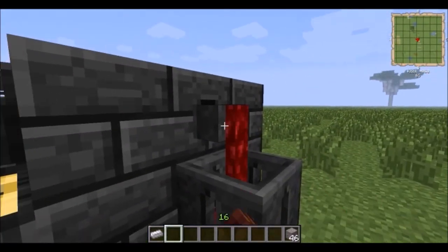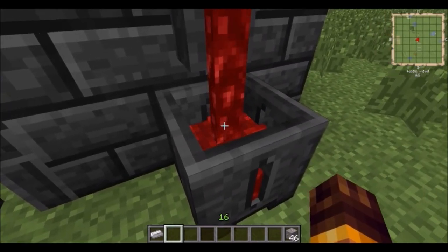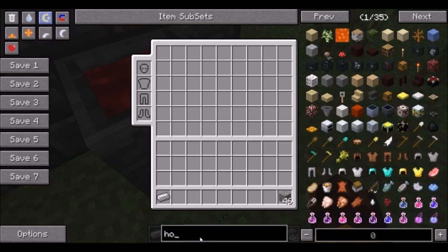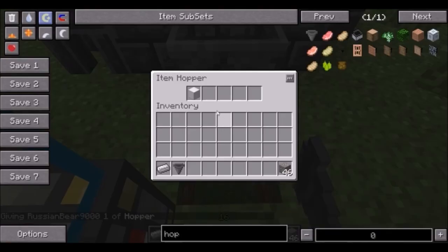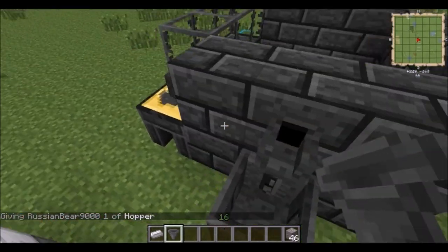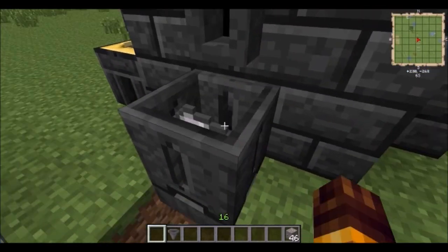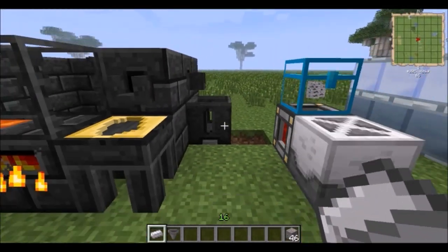Another thing you can do is pour whole blocks — a block of iron will be cast in this casting basin. If you would like to automate this process, a hopper will pull stuff out and put it into an inventory or a pipe. Or you can just click it and take stuff out manually. You can also place items into the smeltery and they'll look cool while they melt.